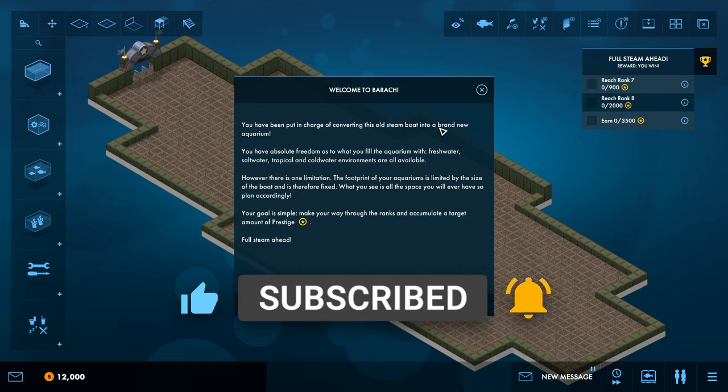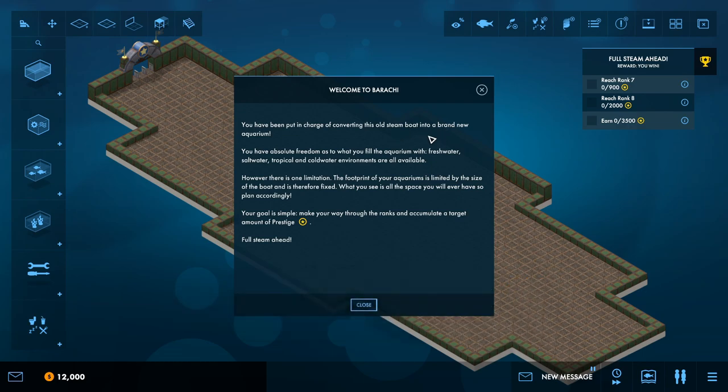Welcome to Borrachi — you have been put in charge of converting this old steamboat into a brand new aquarium. You have absolute freedom as to what you fill it with: fresh water, salt water, tropical and cold water environments are all available. However, the footprint of your aquarium is limited by the size of the boat. Make way through the ranks and accumulate a target amount of prestige. Full steam ahead boys.